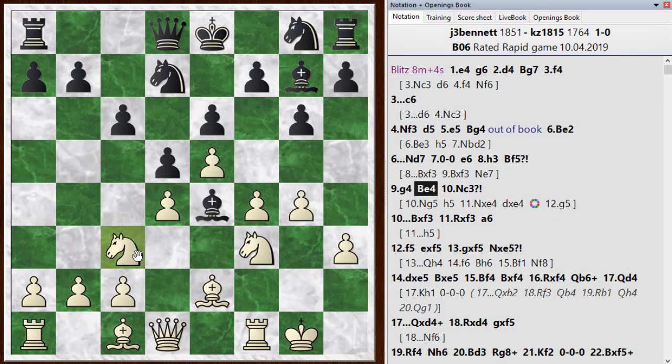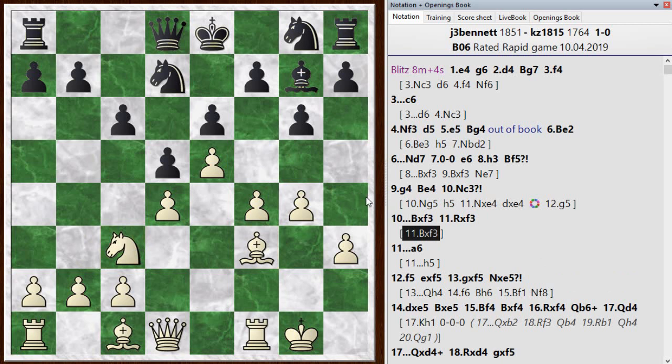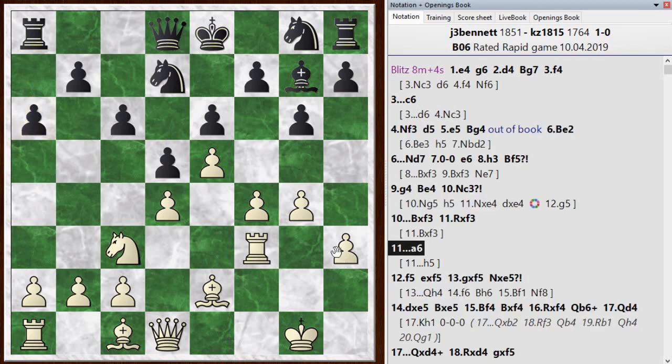I went with knight c3. After the exchange he's not so bad off — he gives up the bishop pair and is still down in space, but it's manageable. I took with the rook, thinking about doubling rooks or queen and rook on the f-file. He played h6, a6. The engine likes h5 there. I pushed on with f5, deciding my development was good enough and better than black's, so it was useful to open things up.